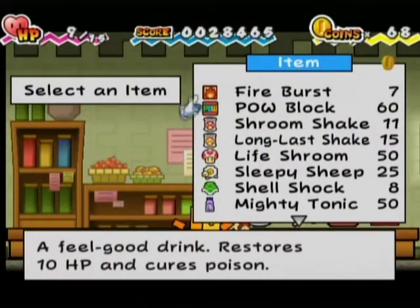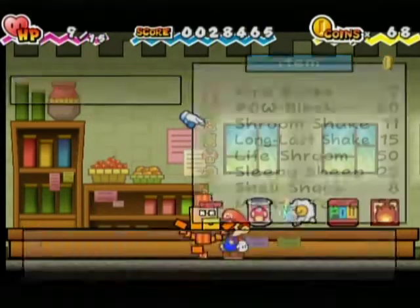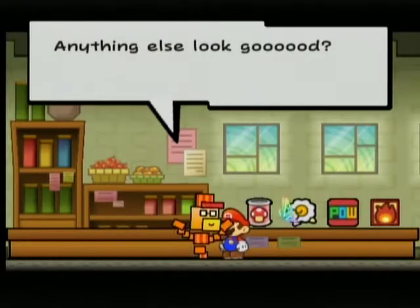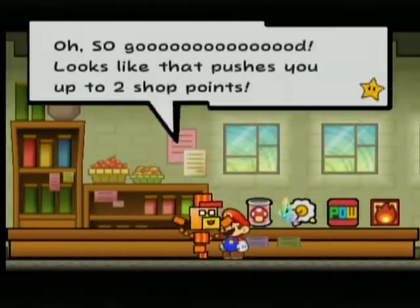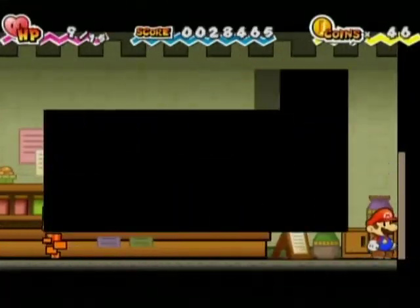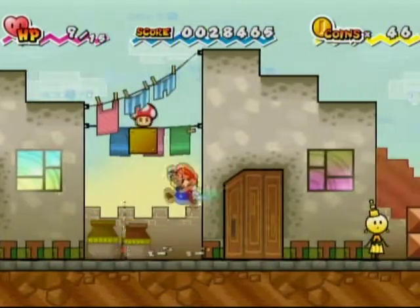Let's pick up some Shroom Shakes, I think. Basically you get all these things: Volt Shroom will electrify you, Live Shroom will bring you back to life if you die, Shroom Shake heals you. We get a shop point for this. I always have a tendency to forget to pick up Shroom Shakes, and then I spend most of a level with like two hit points. That's never fun — mostly cause you're really relying on save points and not death.